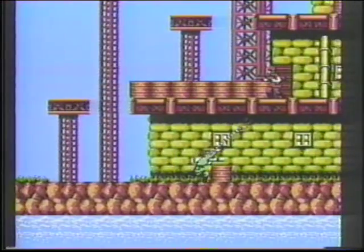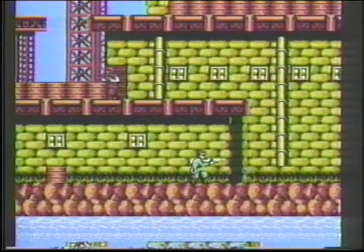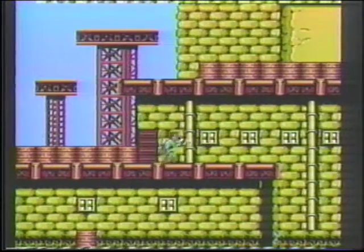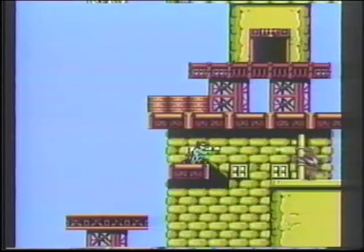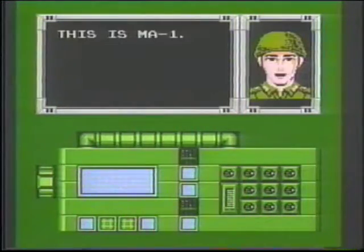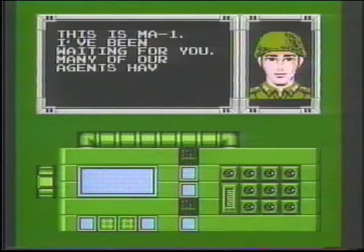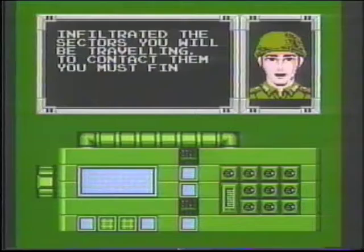Begin by fighting your way to the top of this building. Collect the bullets which appear after you shoot enemy soldiers. They can add up to give you more lives. At the top of the building, enter the door to receive a message. Always enter all doors and read all messages. If you skip the messages, you will miss many doors and opportunities.